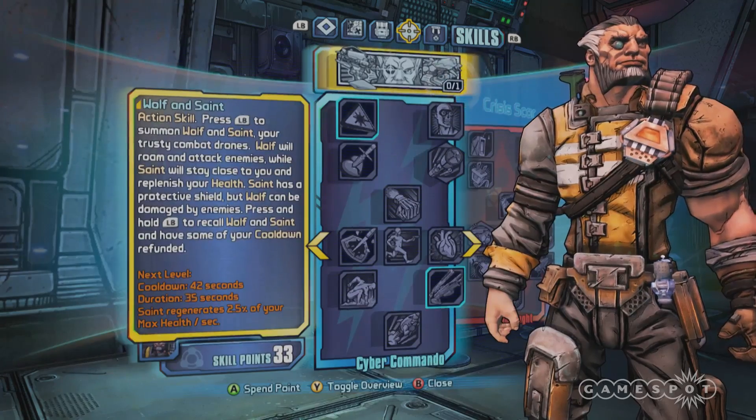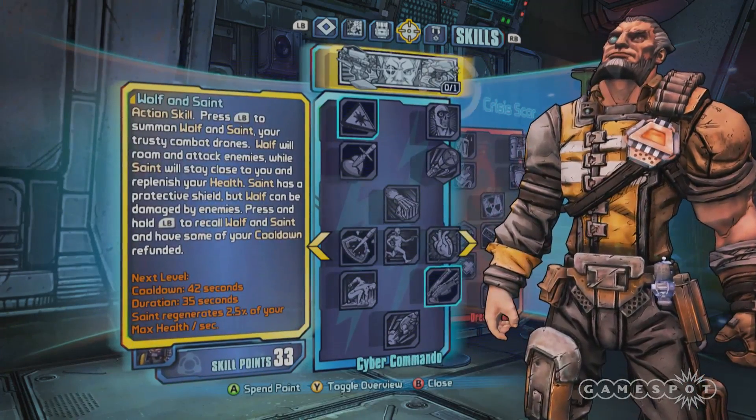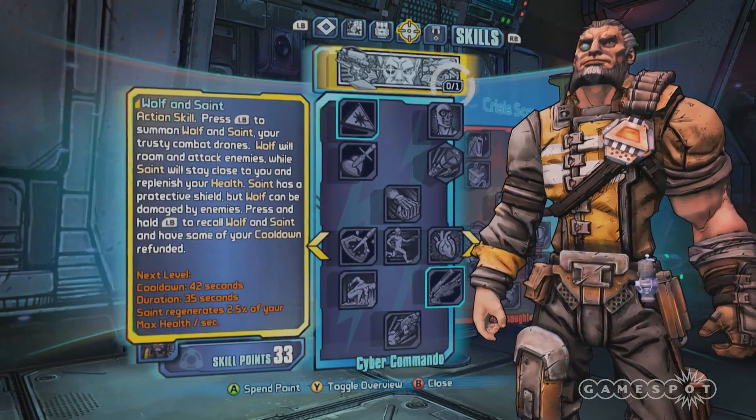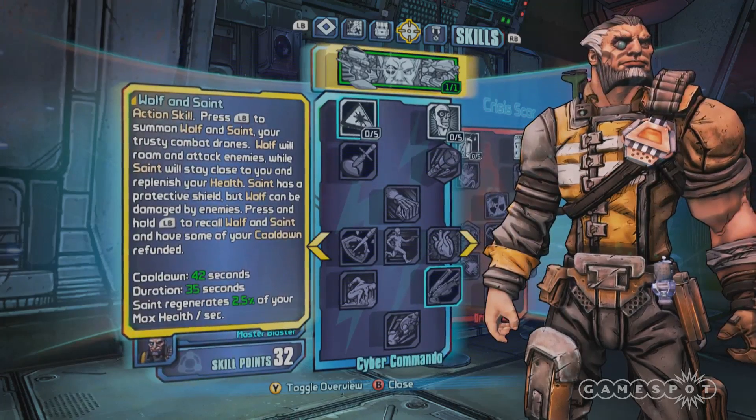His action skill is the ability to summon his dudes — Wolf and Saint — who are actually combat drones, not combat dudes. Wolf is the attack drone; he'll go out and attack your enemies. Saint is the support drone; he'll stay near you and keep you alive.